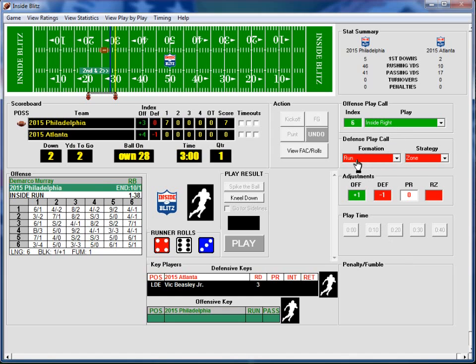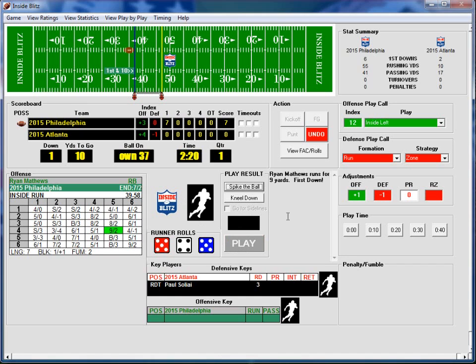They're doing an inside run, we're doing run zone. Vince Beasley needs a 1, 2, or 3 — which he got — so we get the better result: 4-6, which is 0 yards. That's 40 seconds since it didn't go out of bounds. 2:20 left in the first quarter. They're doing an inside left, we're in run zone. Paul Sklari needs a 1, 2, or 3 — this time he gets a 5 — so we get the worst result: 5-4, which is 9 yards. First down.